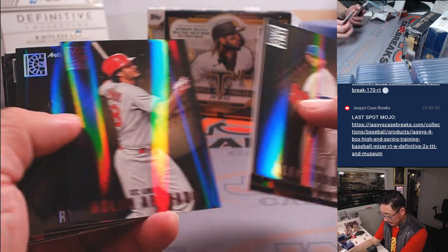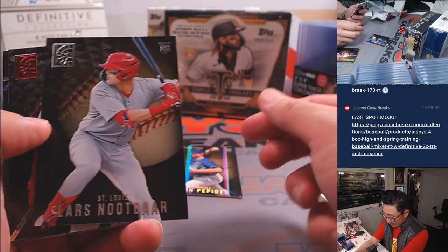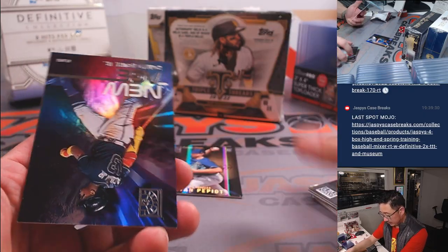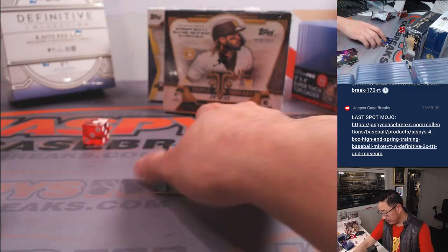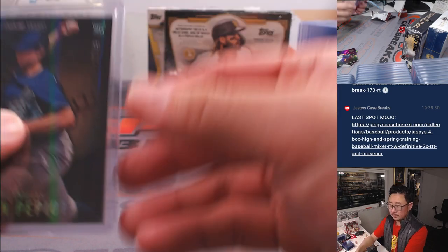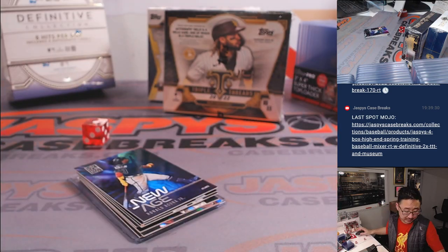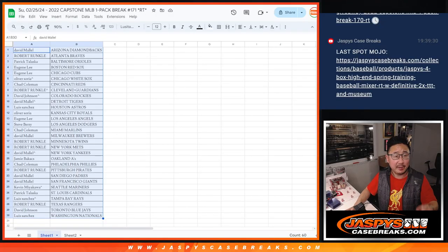Let's see what we got out of here. We got a Ryan Pepio, 12 out of 49. Got a numbered card here — that's going to go to Steve and the Dodgers. Those are like seven hits within this pack rig.